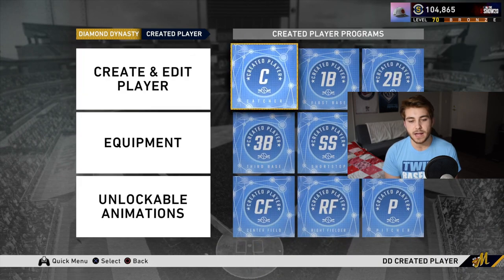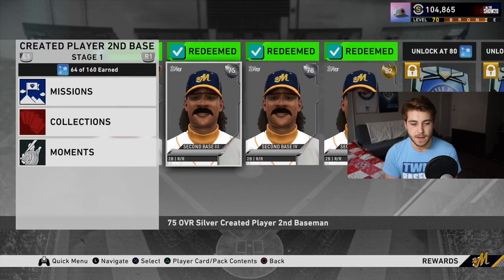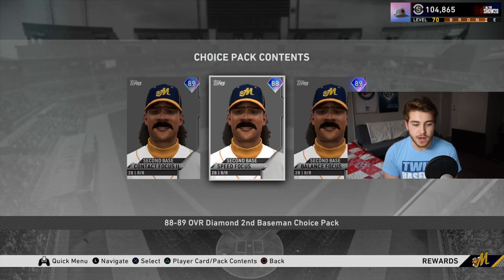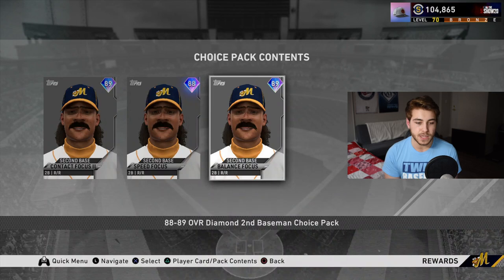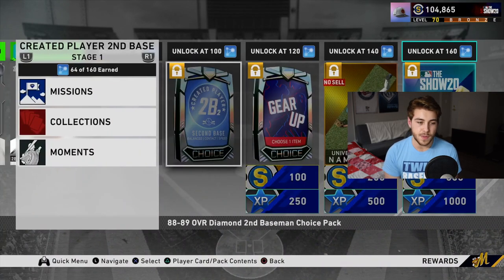If we were to talk about other positions, let's just say shortstop for example. Usually I think balanced is the best way to go, because it still has about 80 vision. For catcher specifically I like the contact build strictly for the blocking and the speed boost at 50, but for most other positions I like balanced.